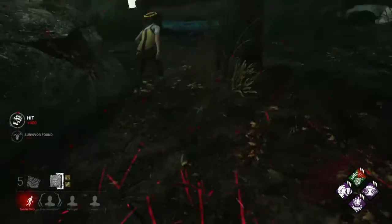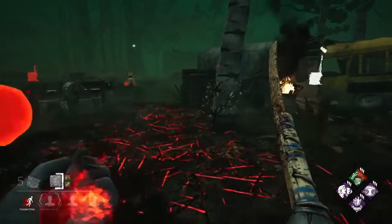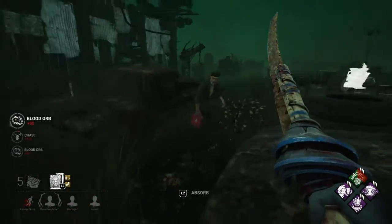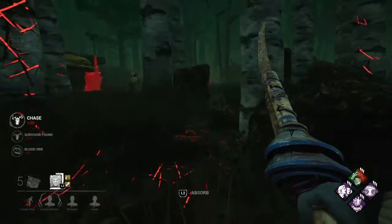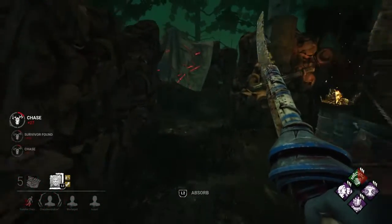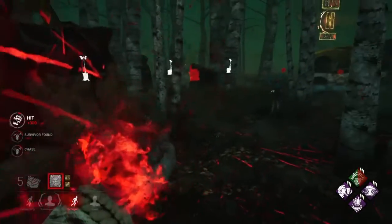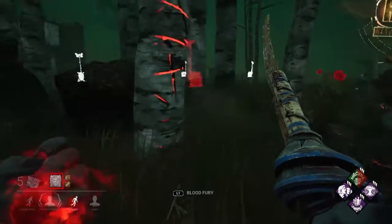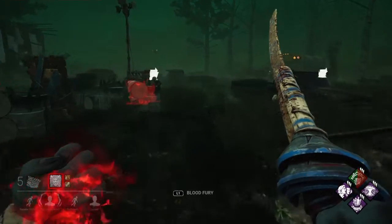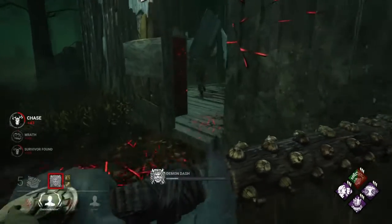I don't feel bad about hitting her anymore. I see that Dwight over there as well — hello Mr. Dwight. Bill has Sprint Burst, that's why he's waiting to force me to Sprint Burst and then keep going. I'm going to go for the Dwight instead — I want to get my blood off him. He was very confused about where I was, which actually ended up paying off really well. It sounds like Dwight gets back on the gen, but that's a risky position for him against Oni.